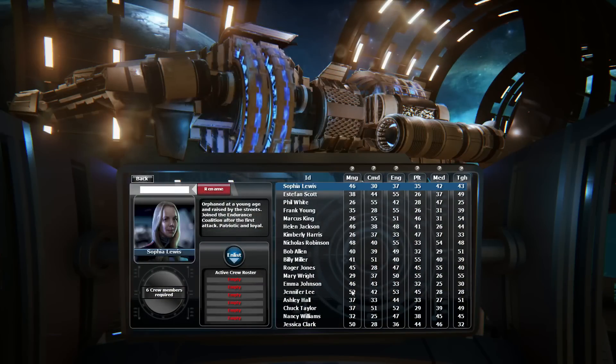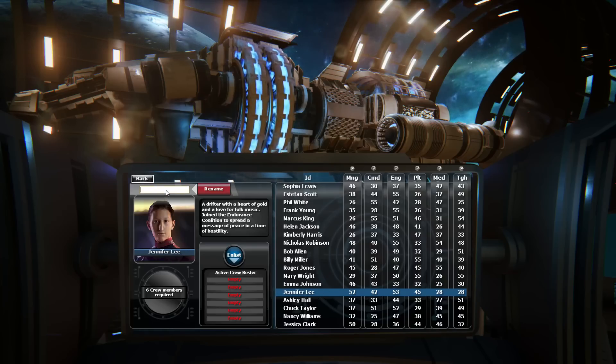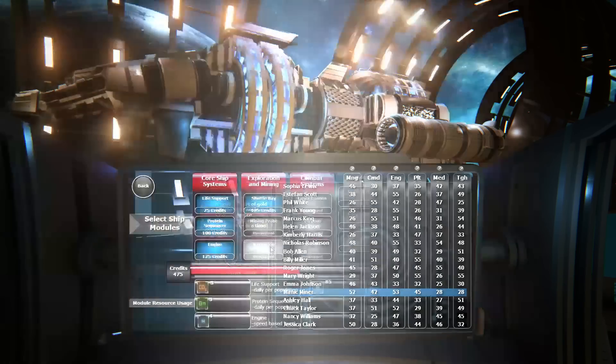The game starts out where you pick your crew based on their stats. You need to have a good miner, a couple of good engineers, a good medic, a good pilot, a good red shirt and a good commander. You also pick the modules that go on your ship, and each module is powered by a certain resource. There are seven different resources in the game.